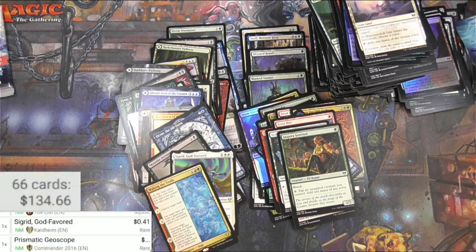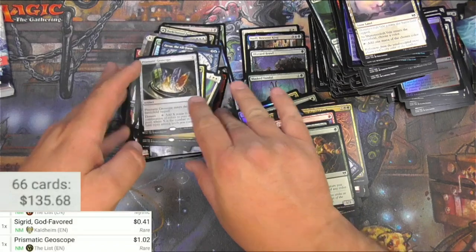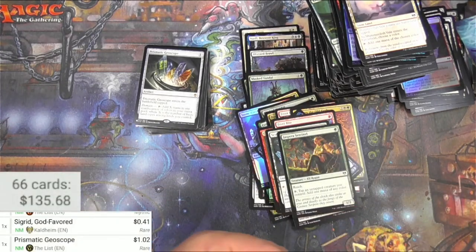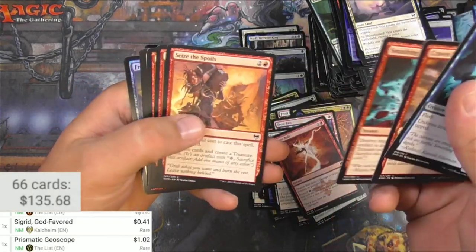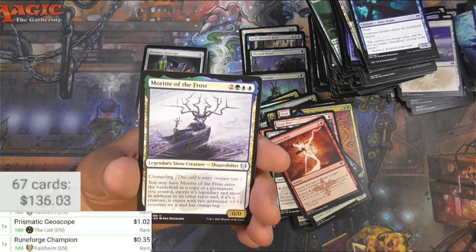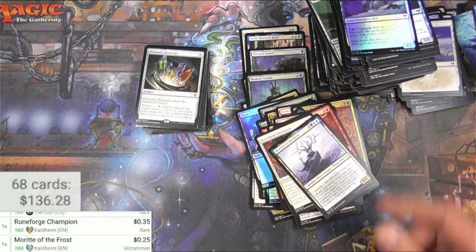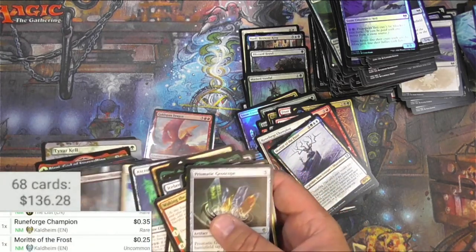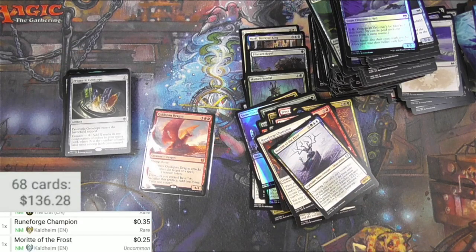It's worth a dollar — the list version is about the same, so it's cool, I'll take it. Got quite a pile going on here. We'll open up one more pack — this is it. Gates of Istfell, Demon Bolt again. I may go back through and find other stuff that's good. Runeforge Champion, Morit of the Frost — shapeshifter, nothing big. And that is pretty much it for this box of Kaldheim set boosters. Pretty good — I got the best card in the set and several others I was actually looking for, and useful cards like Pathways are never gonna go out of style. Thanks for watching and I'll catch you on another video.